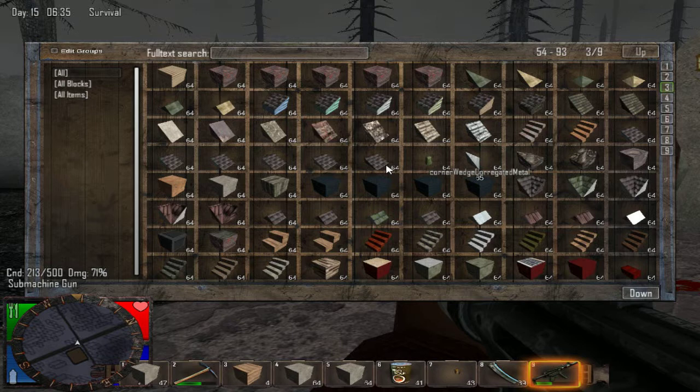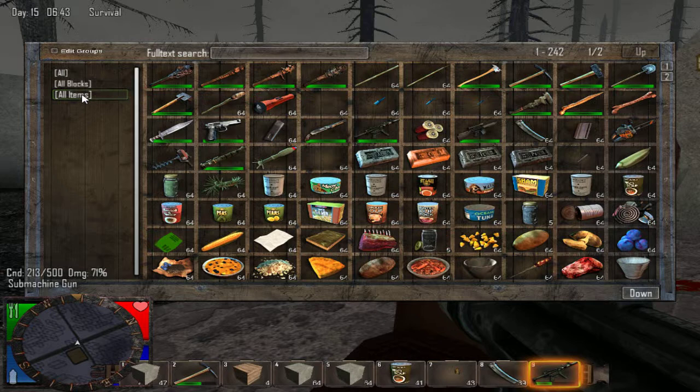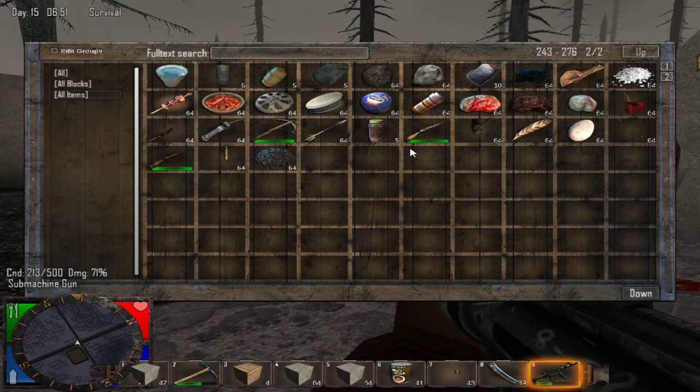...rooftops, stairs, metal post boxes, anything you can think of really. Or you can just go to All Items and that will bring up all your weapons, guns, food, et cetera — even dynamite.